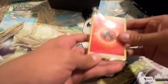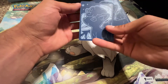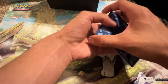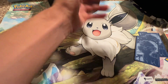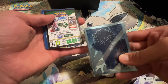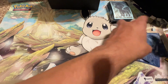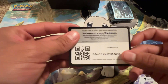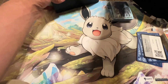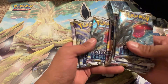You get your energies — oh, it's a little baby Vulpix! That's nice. These are prettier than I thought. You get your little dividers — I still don't know what those dividers are for — and your code card. That should be it.